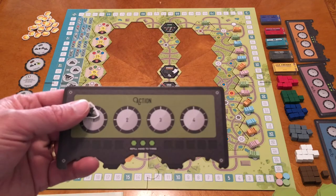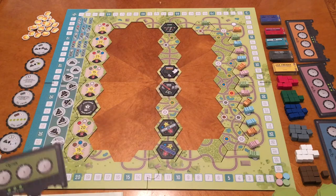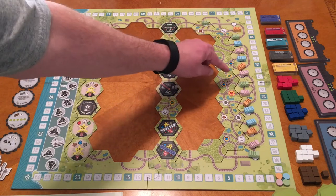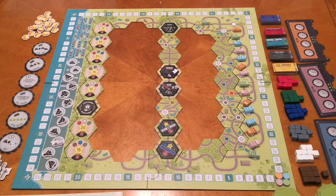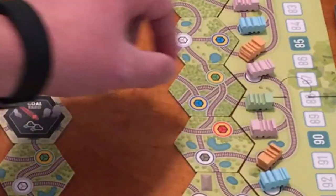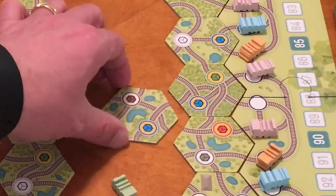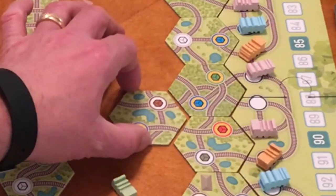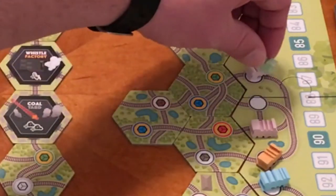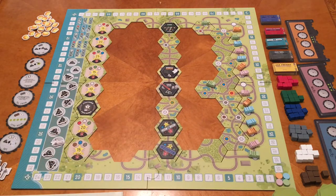Let's say I want to keep this train moving and play a tile from my hand. I pick a tile, the train follows the track to an open space, and I can orient the tile any way I want. Placing it so the train stops on the brown, I collect a brown resource. That's two of my four actions used.